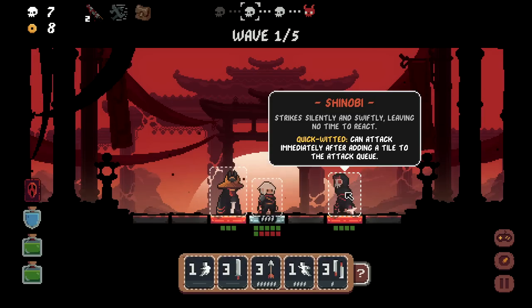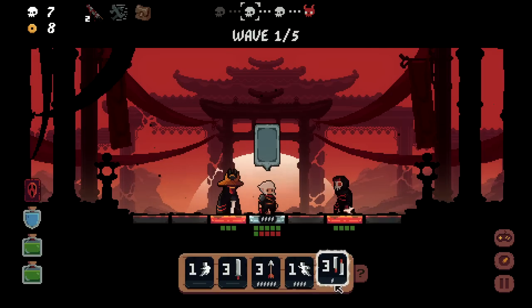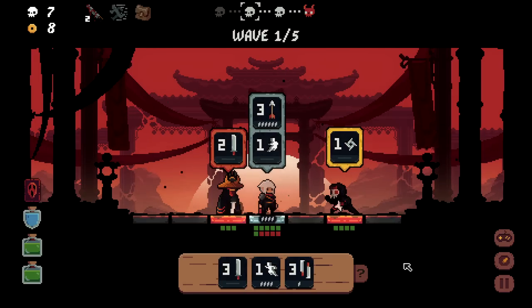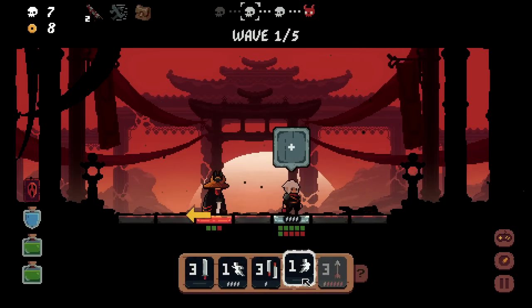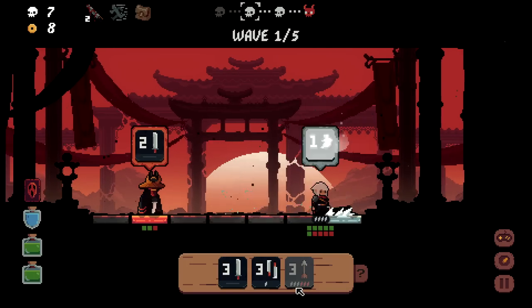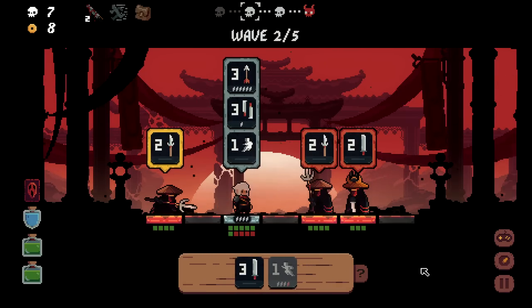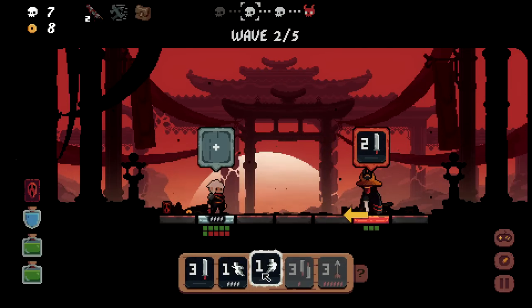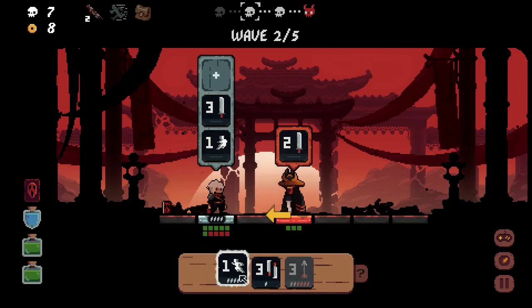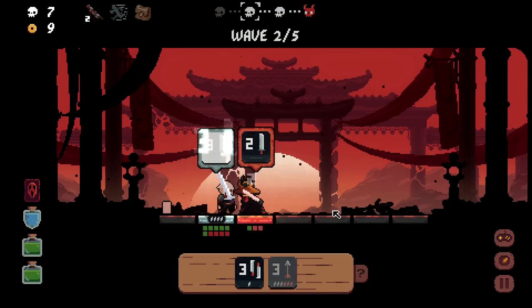A Shinobi Master appears — 'strike silently and swiftly, quick-witted, can attack immediately after adding a tile to the attack queue.' Horrifying. I don't like this enemy at all. But I pull off a wacky but effective play — now I can kill four-health enemies in one hit, which goes way harder than it should. It's like a little wind-up move — so good.